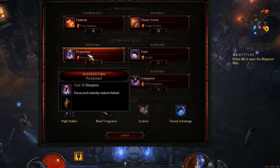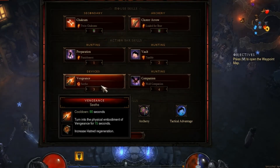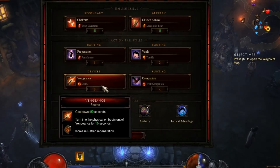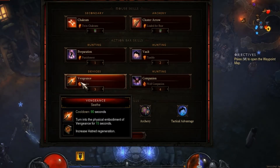I like using this when my Hatred is low to regenerate some Discipline so I can hit the Preparation. Preparation Punishment gives you more Hatred so you can spam more Cluster Arrows. Vault Tumble for mobility. Vengeance Seed, if you're out of Hatred and still within range of some guys — pop that, or when you come into a boss or an elite pack and you're running out of Hatred, that's a good way to go.